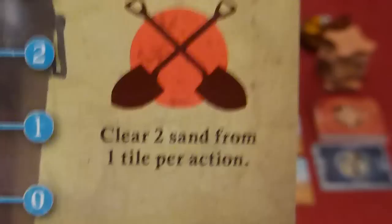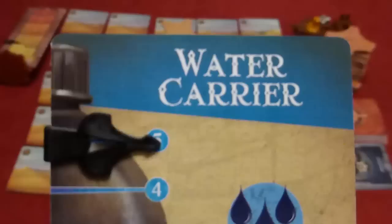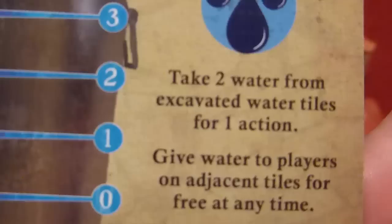The archaeologist can only carry three swigs of water, however his special ability is that he can clear two sand from one tile per action. Normally you can only clear one. The water carrier, one of the most useful classes in my opinion, can carry five swigs of water and his special action is that he can clear a well faster by taking two water for one action. He can also give water to players on adjacent tiles for free — normally you have to be on the same tile for that to happen.